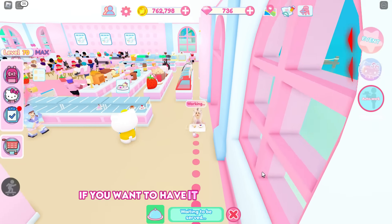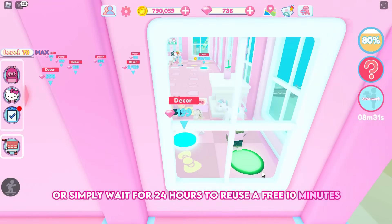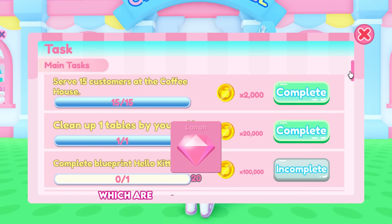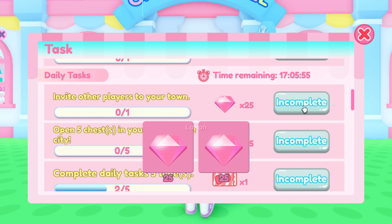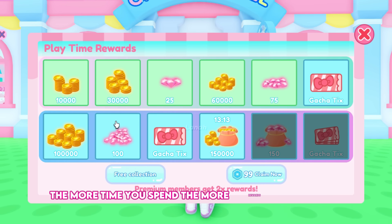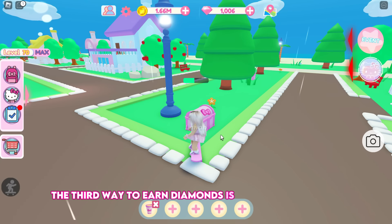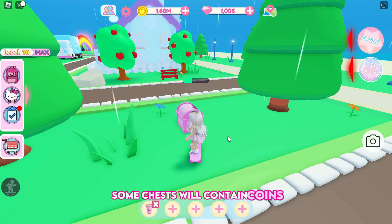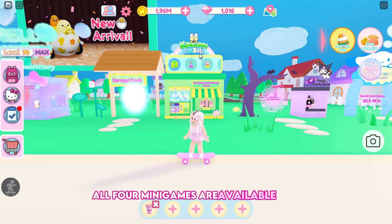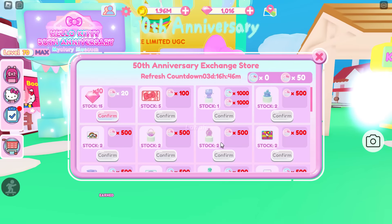If you want unlimited auto work, the game pass costs 399 Robux, or simply wait 24 hours to reuse the free 10 minutes. Next, let's collect 5,000 diamonds. The first way is to complete main and daily tasks, which are simple. The second way is to collect your playtime rewards — the more time you spend, the more rewards you receive. The third way is to open pink chests scattered throughout the map, as some contain diamonds. The fourth way is to play minigames; each minigame has its own exchange store where you can convert points into diamonds or ticks.